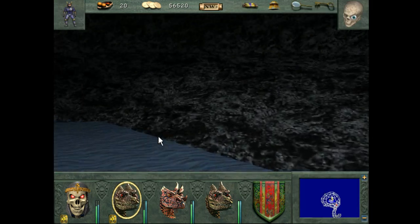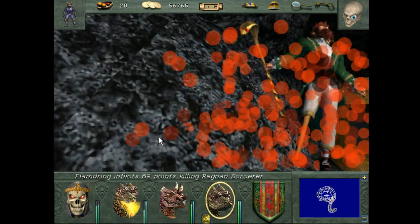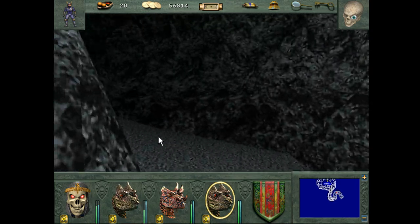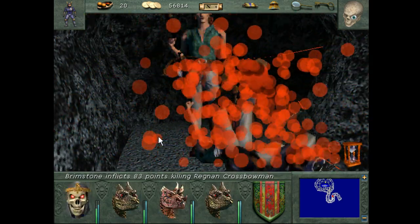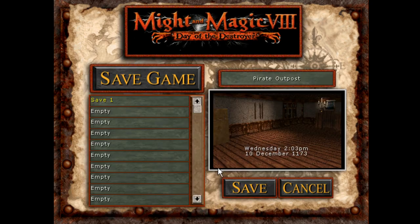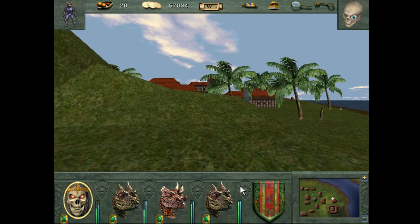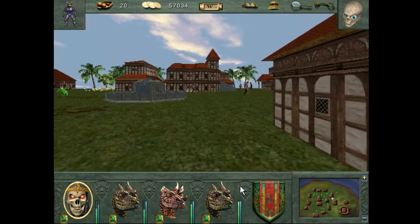Okay, we are here — we've reached Regna. We're going to save because I think we're actually outside after this. This place is interesting — the town itself is not hostile to us yet, or I don't think ever. We're going to have to do another Archomage thing.